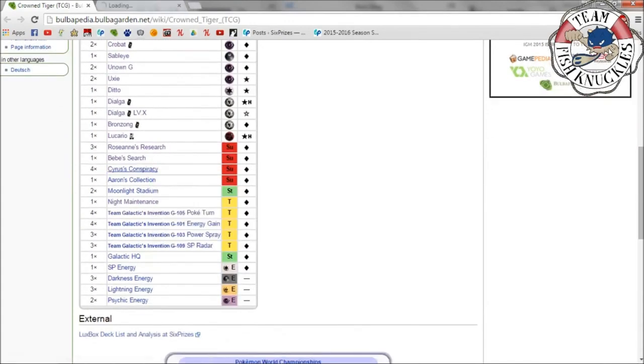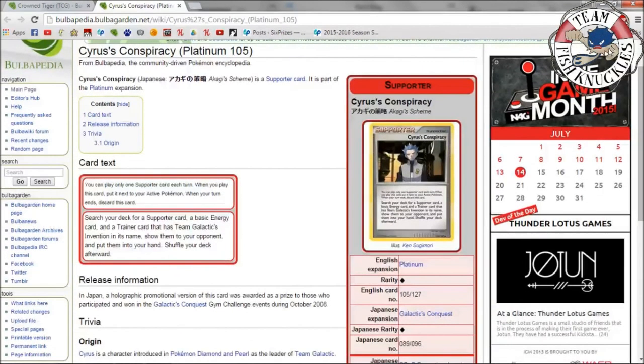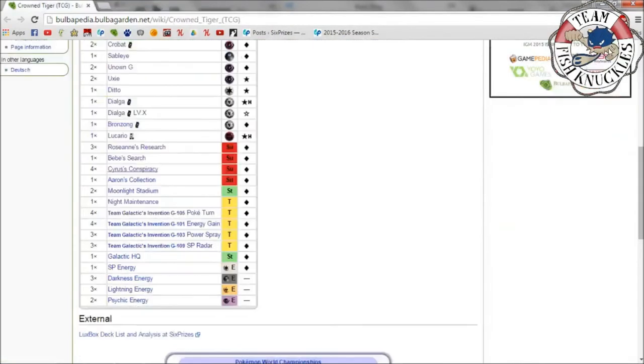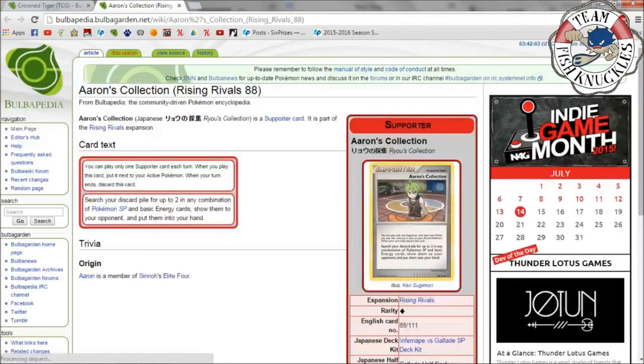Now we're finally into the trainer cards for Crown Tiger. Four Cyrus's Conspiracy is your main setup card for SP Pokémon: search your deck for a supporter card, a basic energy card, and a trainer card with Team Galactic's Invention in its name, show them to your opponent, and put them in your hand. So you want to Cyrus for another Cyrus, an energy, and a Team Galactic's Invention — there are four different inventions in this deck.